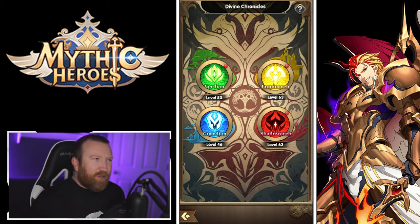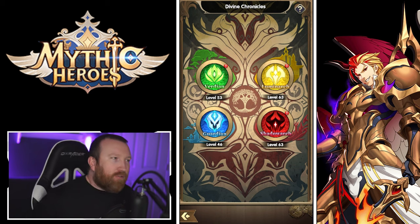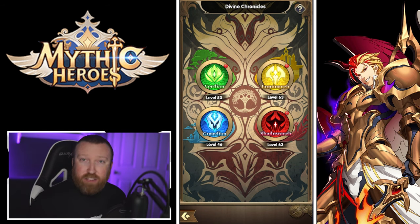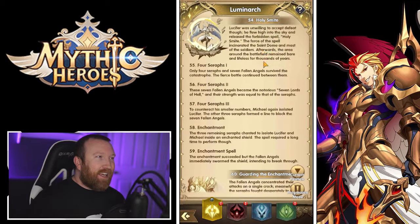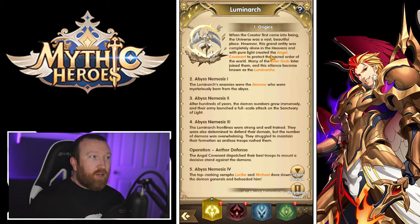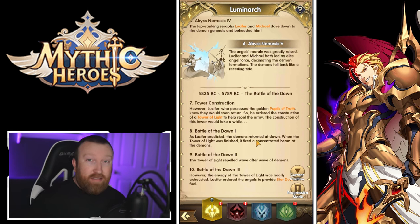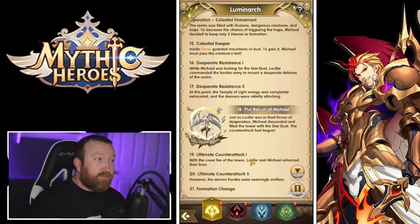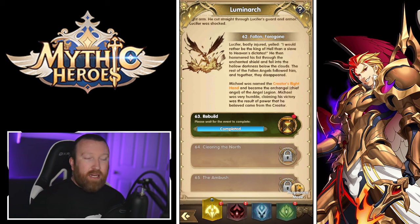The Divine Chronicle is like Faction Sea Lands from Idle Heroes or Faction Towers from AFK Arena, but done very well. It's essentially a story mode for each faction — for Luminark, for example, you go through levels and it tells you that faction's story. If you're into lore, this game does an amazing job of explaining it. There are different types of battles as you progress through.